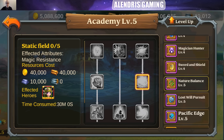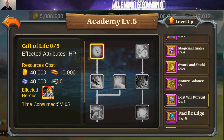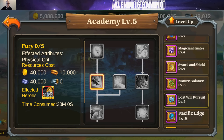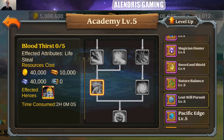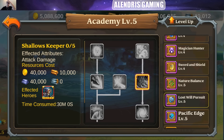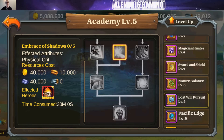The second book is Lost Will Pursuit — also 80 pieces. This one provides HP for Warship, Armor for Ghost Knight, Physical Crit for Warship, Physical Crit for Professional Killer, Attack Damage for Ghost Knight, Lifesteal for Warship, Dodge for Ghost Knight, and Agility for Professional Killer. The right side of this book is really interesting. The other side — why not for Warship, but Professional Killer is not really a killing machine.